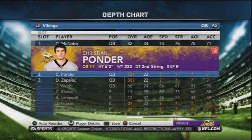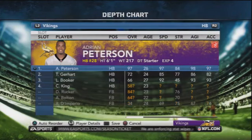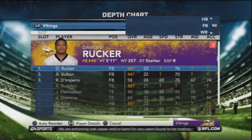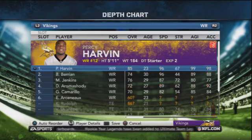We've got McNabb, Ponder, Webb, and Zappalak — can't say I've ever heard of him. I'm guessing he's going to get cut right away. I don't like the fullback situation we've got here in Minnesota with D'Imperio — he's actually only on the practice squad on the real team. So I'm probably going to either switch Jim Klein-Saucer to fullback or take one of those guys.